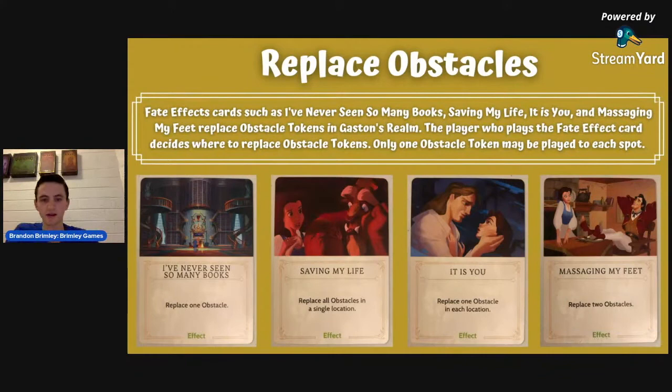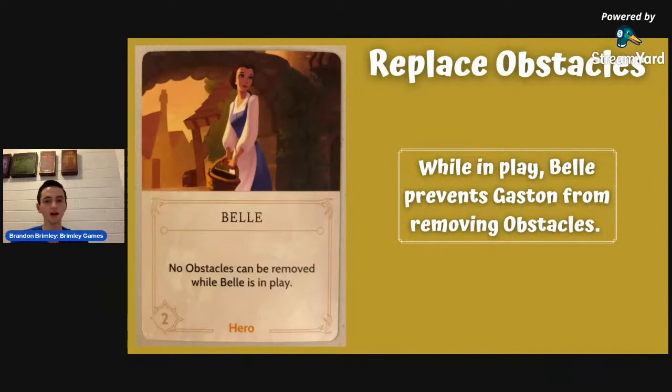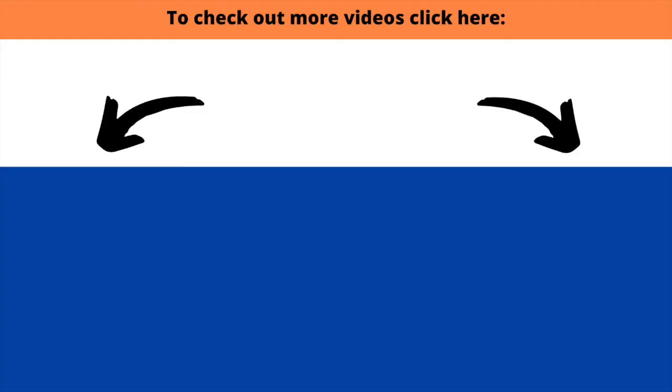Finally, the last important thing to know is that while Belle is in play, you cannot remove any obstacles at all. So if Belle and the Beast are both in play, you won't want to vanquish the Beast first, because you won't get to remove those obstacles until Belle is gone. The same applies to any effects — you cannot remove obstacles while Belle is in play, so you want to get rid of her as fast as possible.